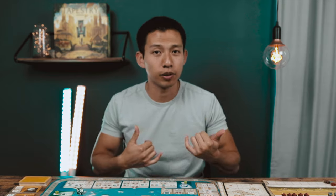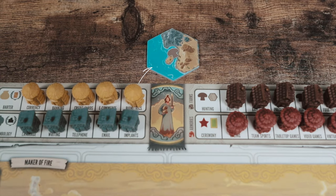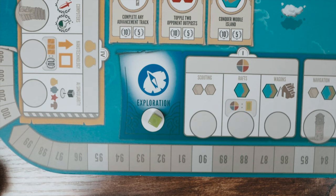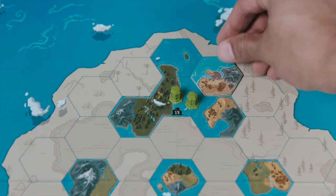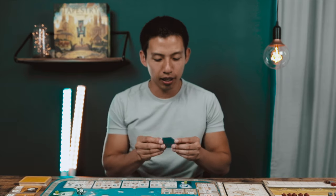Let's recap everything. Everyone collects income on their first turn, looking at exposed slots on their income board — gaining one of each resource, moving the four markers up one space, gaining one territory tile and one tapestry card. Once everyone collects income and it comes back to you with enough resources, you spend them by advancing in one of the four tracks, paying the cost listed above each tier. For exploration, pay one resource, orient a territory tile on the board, score victory points for each matching side, and gain the tile's benefit.